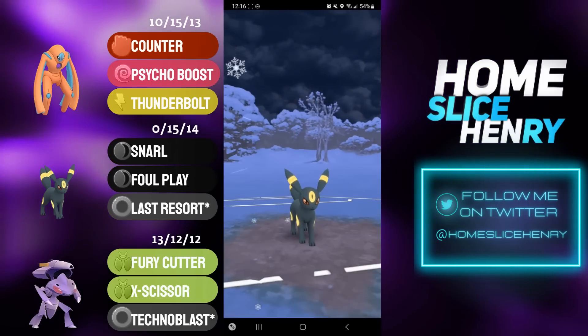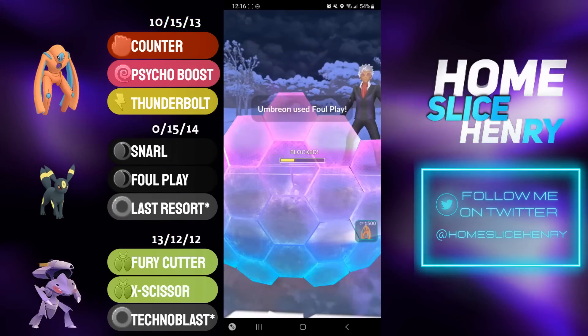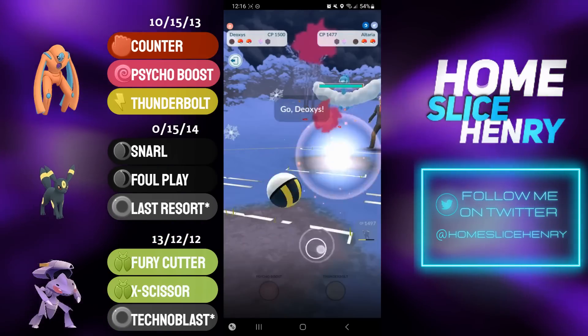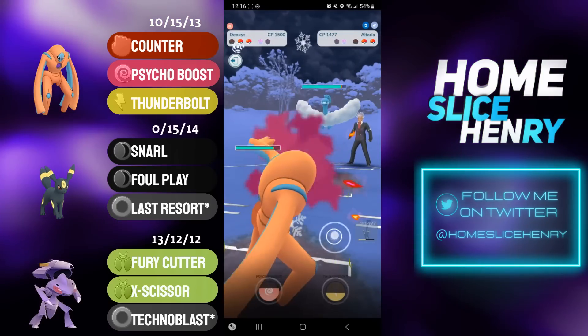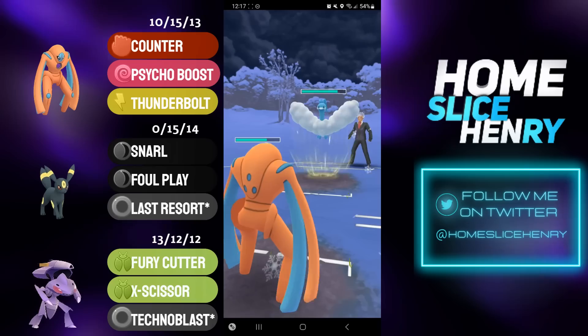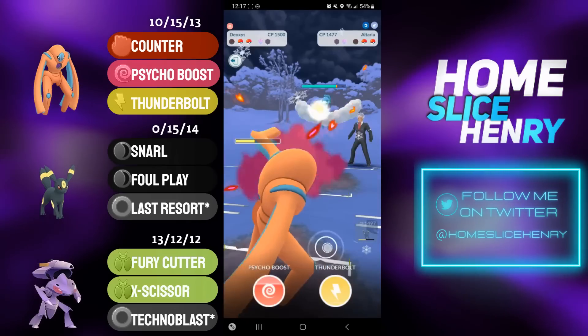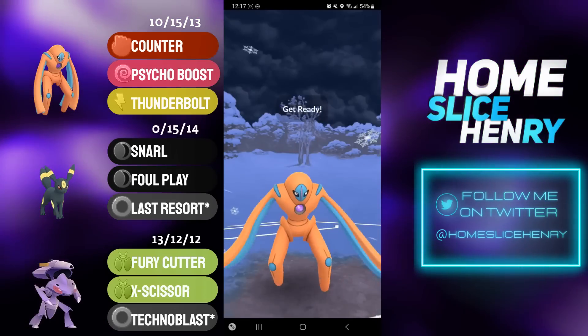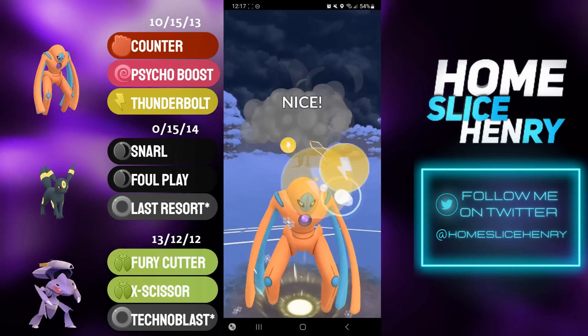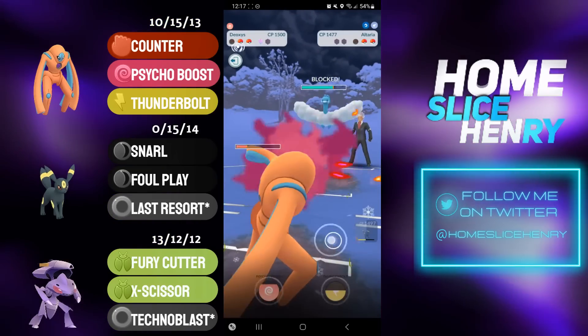The Umbreon is very tanky, I'm able to absorb that damage no problem, and return fire with another Foul Play. This is going to grab a shield from the Sableye. In the back the opponent has Altaria, which is a bit of a difficult Pokémon for Defense Deoxys to deal with. At the very least, this is a better matchup for Deoxys than going up against Sableye. I'm farming up quite a bit and going for the Thunderbolt.